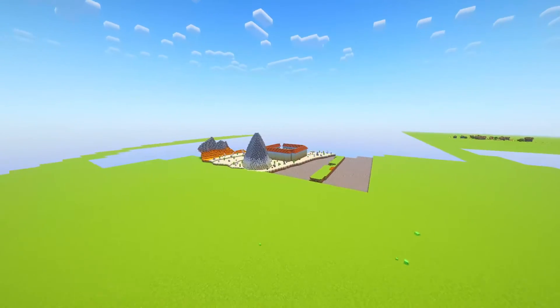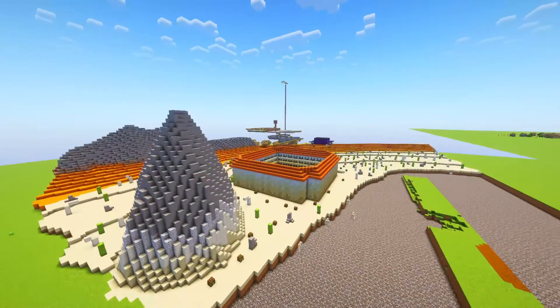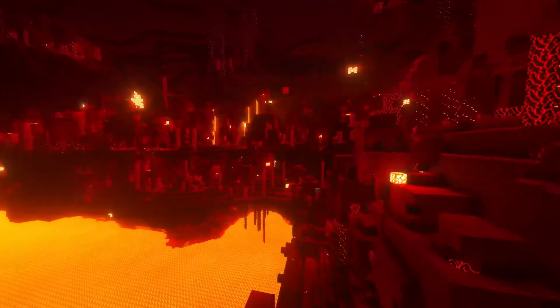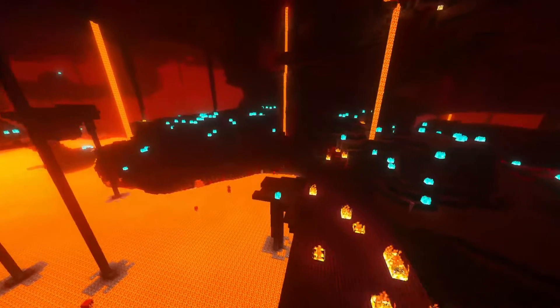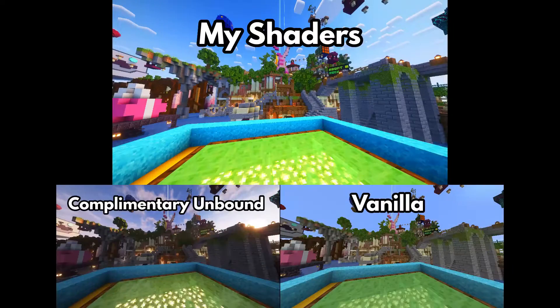The other mod we'll be using today is a lot more well known. Introducing the one, the only — Iris Shaders. The actual shader pack this upgrade uses is a heavily customized version of Complementary Unbound. I took it upon myself to create the flat-out prettiest shaders ever. I changed a lot of the shader settings, and when that wasn't enough, I went into the shader code and changed that too. There are actually two files you need for these shaders — put both in your shader packs folder and you'll have the shaders all ready to go, configured and everything. Here's a brief showcase of my custom Complementary Edition alongside vanilla lighting and default Complementary Unbound.